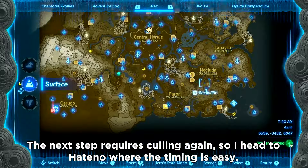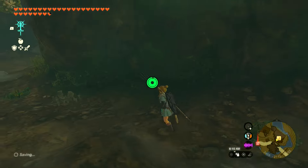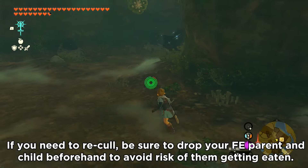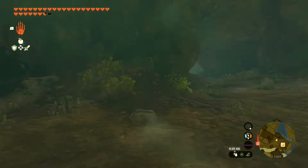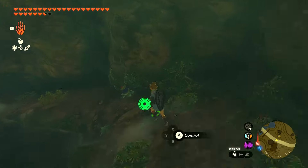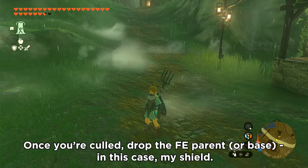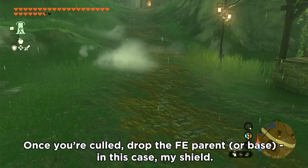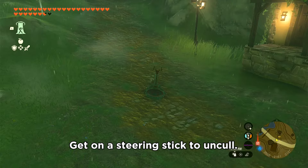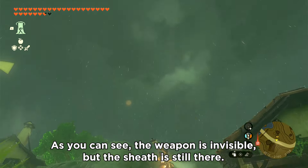The next step requires culling again, so I head to Hattino where the timing is easy. If you need to cull, be sure to drop your FE parent and child beforehand to avoid risk of them getting eaten. Once you're culled, drop the FE parent or base — in this case my shield — then switch to another shield you don't mind losing. Get on a steering stick to uncull. As you can see, the weapon is invisible but the sheath is still there.